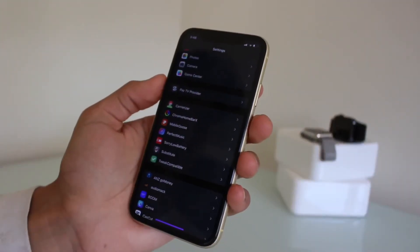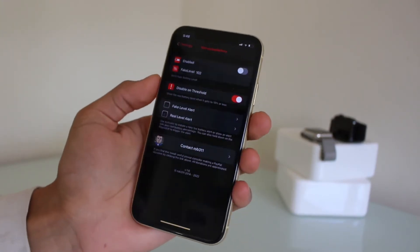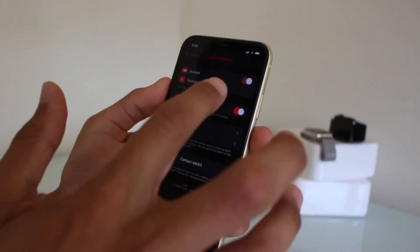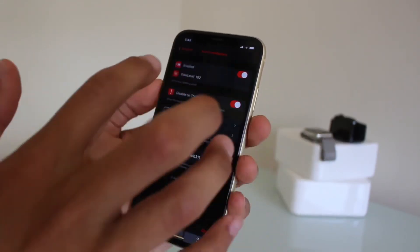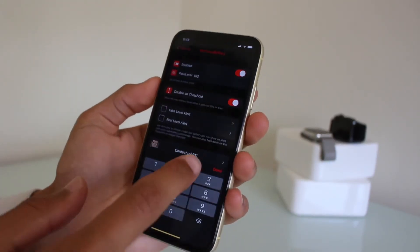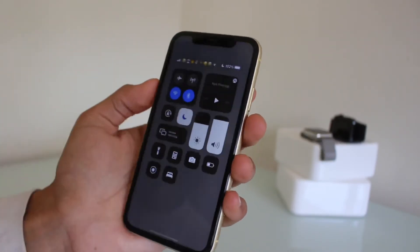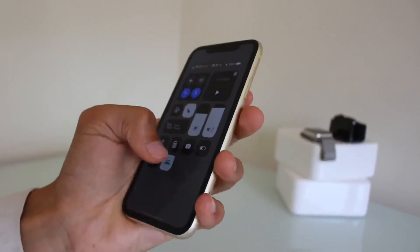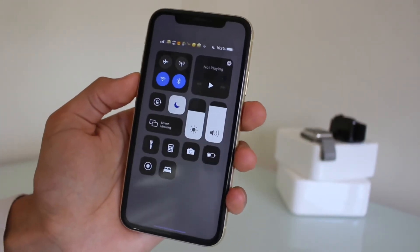Another tweak I'm going to show you guys is Sorry Low Battery. This is kind of a funny one — you can change your battery percentage to anything you want. I've set it to 102%, so I can show my friends and be like 'look, my phone's on 102%' and they're like 'what?' It's pretty jokes. As you can see up there, it's on 102%.